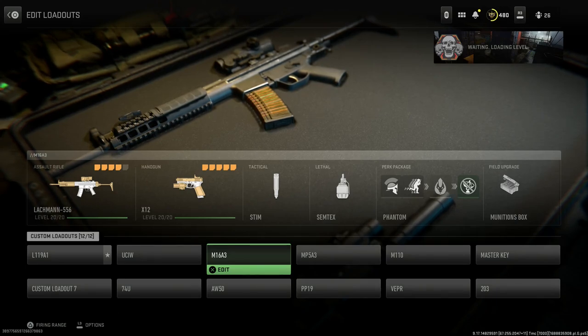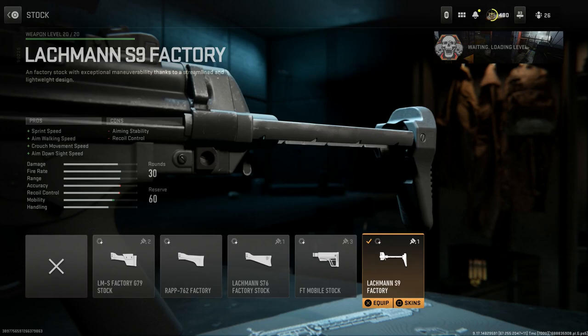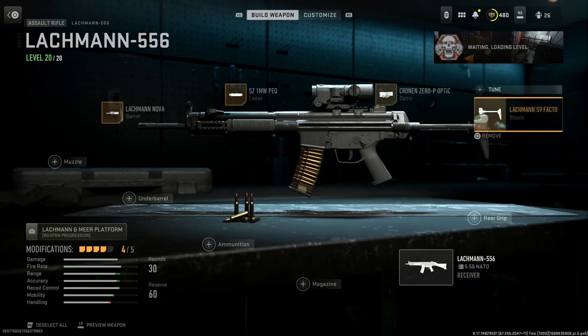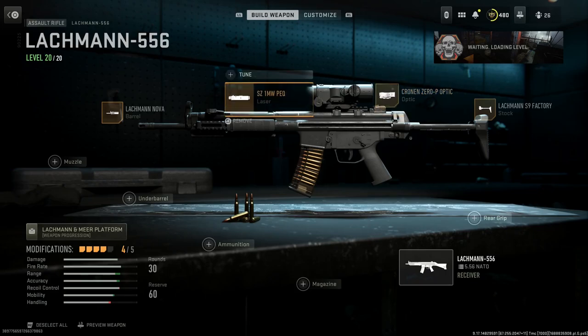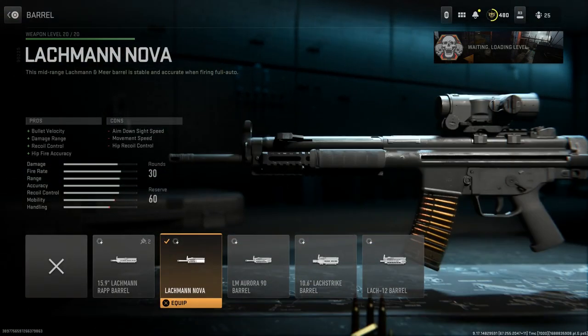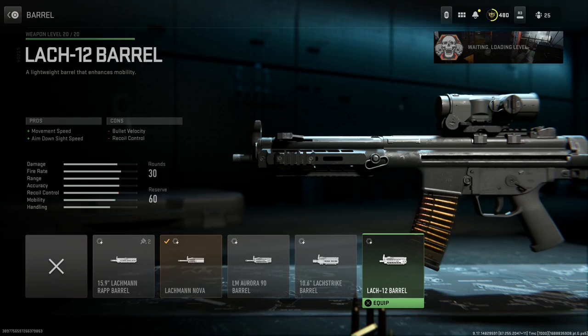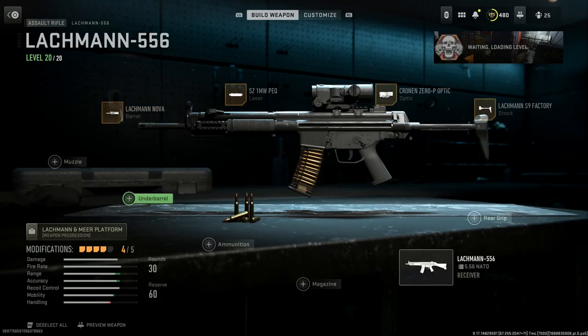Now we're going with the H&K 33, which is the Lachman 556 in game. We're running the Lachman S9 Factory stock for that adjustable telescopic buttstock. Running the L-Can — personal preference, felt it was a good option for this one. The CZ1 milliwatt PEC on the right-hand picatinny rail, and the Lachman Nova handguard to give it a slightly longer, more modernized look. Then you can do whatever you want with that fifth attachment slot.